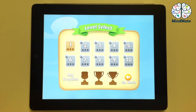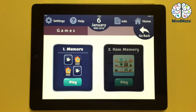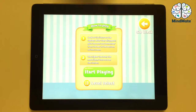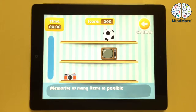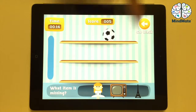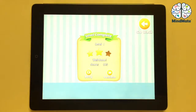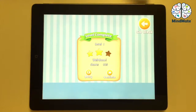Let's look at the second memory game: Item Memory. Press Start Playing and see what you have to do. You look at the items on the shelves, and after they disappear, you have to pick the ones you remember from the bar at the bottom of the screen. The higher the level, the more items there are on the shelves. If you go back, you can again choose the levels manually on the level select or look at the trophies.